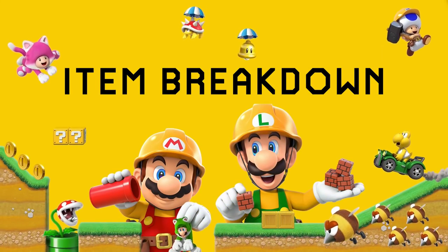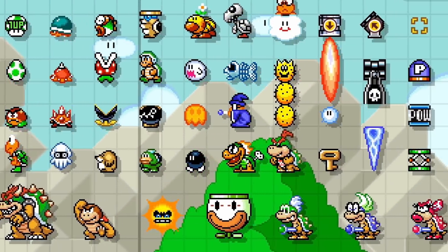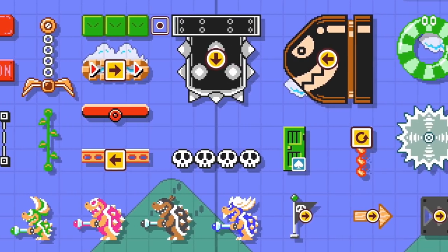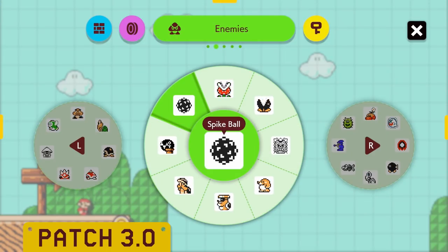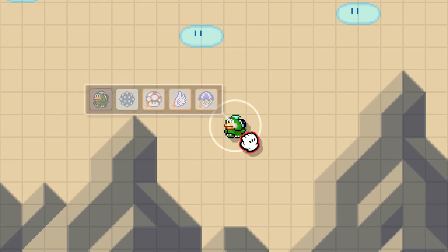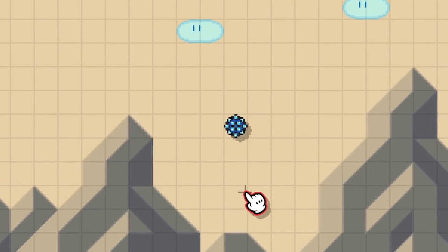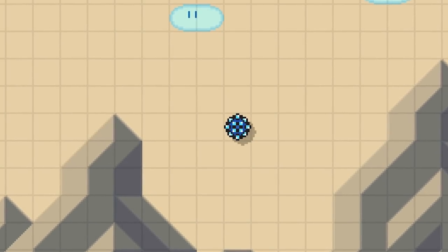Welcome to Item Breakdown, a series where I analyze every single item in Mario Maker 2, go over their properties, and find interesting ways to use them in our own levels. This video is all about the Spike Ball. A Spike Ball is an enemy asset available in every game style. While it is technically just a variant of the Spike enemy asset, the amount of unique properties and interactions a Spike Ball presents warrants its own video.